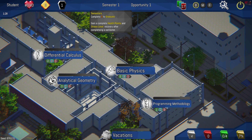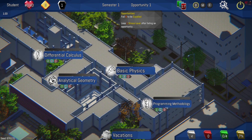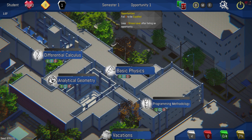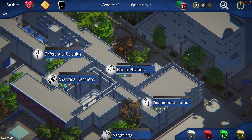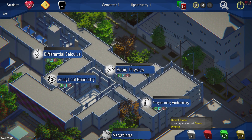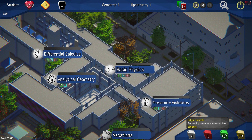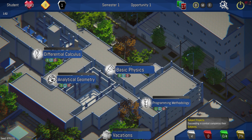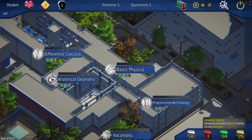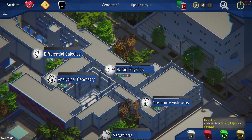You have six semesters to graduate. You complete health points and stress levels after completing a semester. If you fail six semesters, you become expelled. You lose one stress after failing an opportunity. There are subject classes - attending classes unlocks their subject projects, subject projects succeed in combat to complete their subjects. You have a certain number of subjects to complete for the next semester, and all available cards are organized by subject and semester.